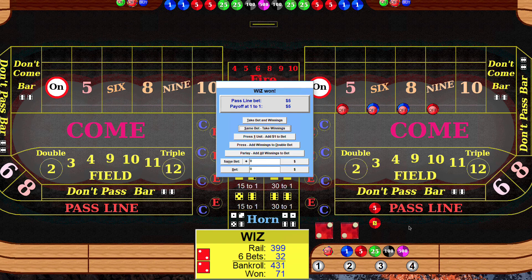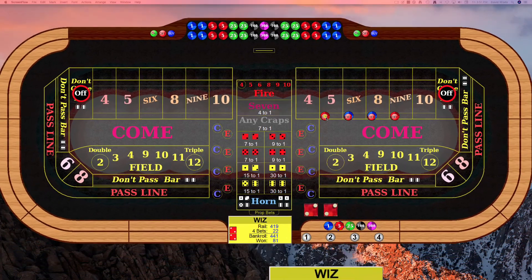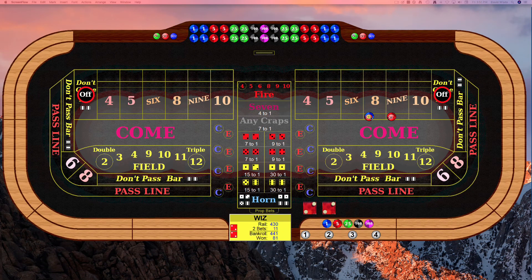Four — hard four, pay the line, take the don't. We hit the four! We'll just take our winnings and take this roll. And that's basically it, boys and girls.